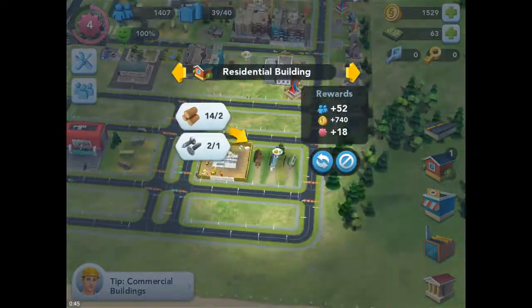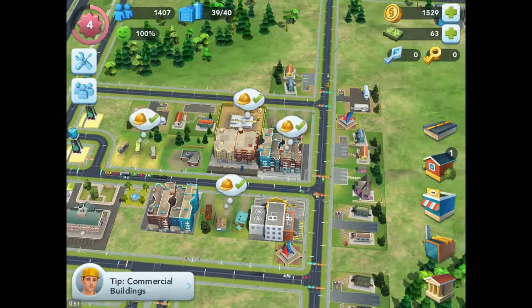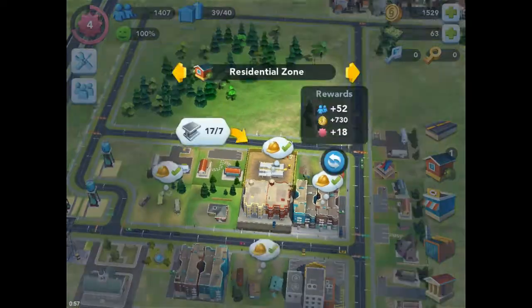Now I need to expand my own house because I don't have enough power. I need to get more power. So I need the most money at the moment to expand — that's 740, 9 to 723, 743 at the moment.